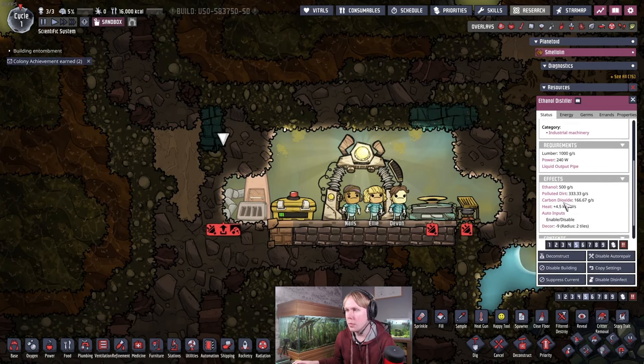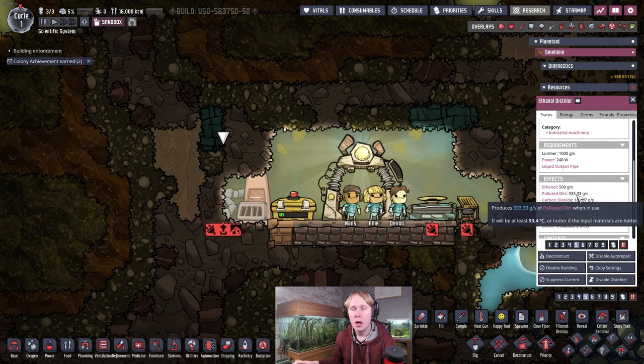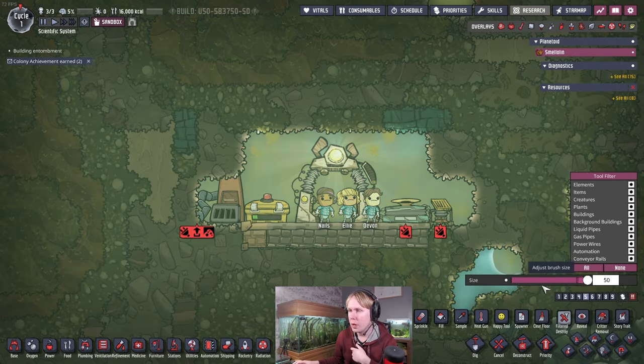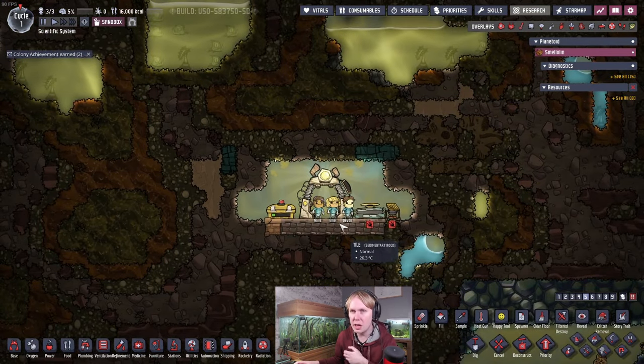If we look at this, the ethanol distillery turns one kilogram per second of lumber into 500 grams per second of ethanol and a third of a kilogram per second of polluted dirt. This lets you convert that polluted dirt back into more oxygen. The third case is mining it from space. But the main use I'd suggest is early game on swampy starts — get your clean oxygen that way.